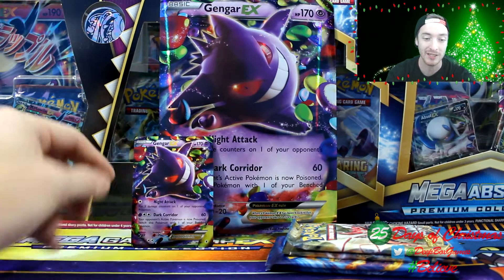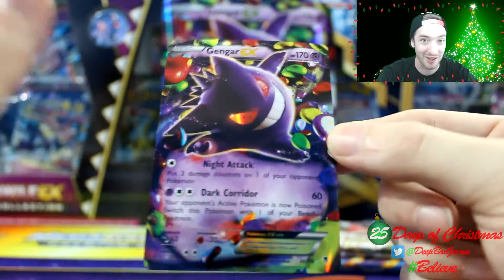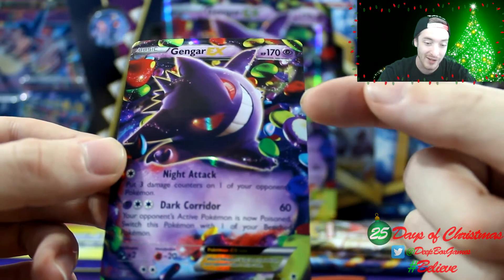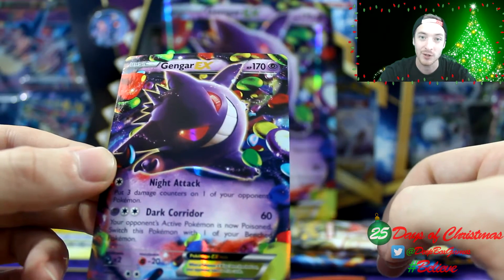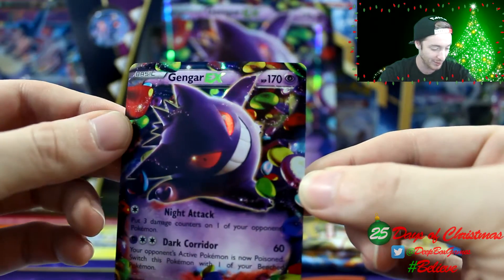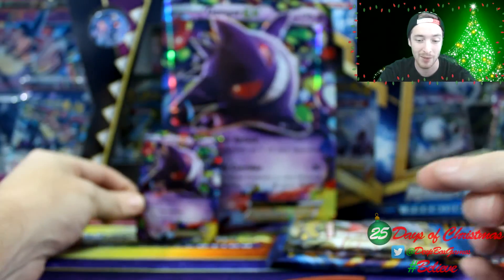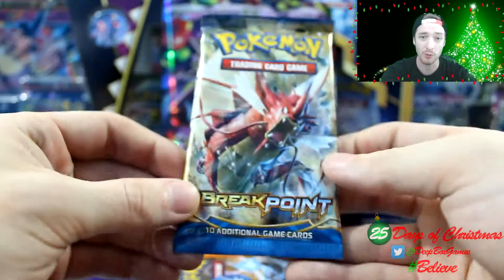We'll start off by looking at the Gengar EX card. Really amazing — I super love this card because I love Gengar, I love psychic Pokémon, and the art looks so amazing. I love the gems in the background. A lot of people were saying those are the damage stones from the old original card sets. Tell me in the comments if you know what those are. We're gonna set that in the back and also got the jumbo card.